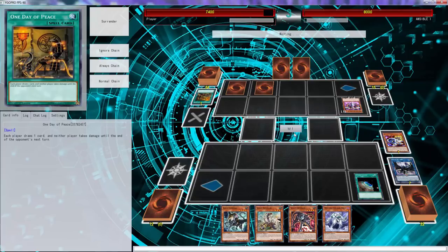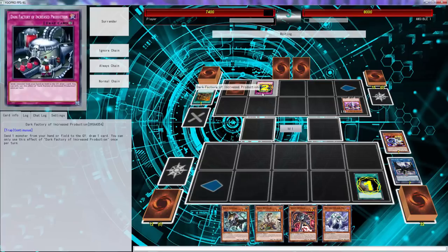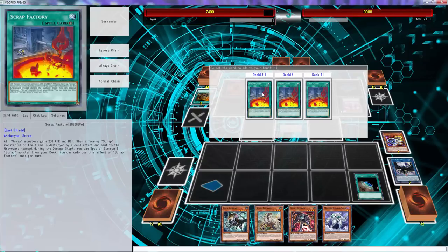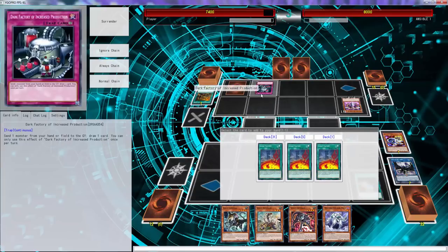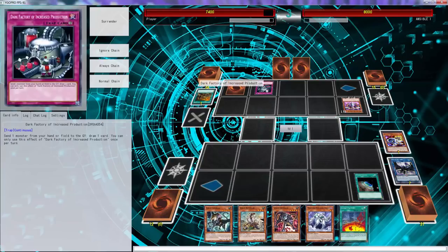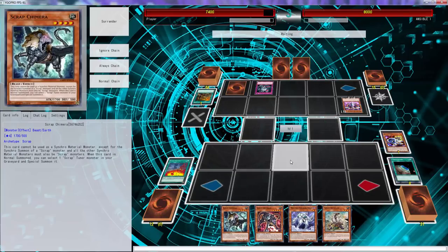You don't play Ash in this type of deck, and you don't play Imperial Order either — it's fine, let it go. Why is it gonna come out? Because if you have Call By... what's that card? Send one monster from your hand or field and draw a card — that's actually pretty decent.